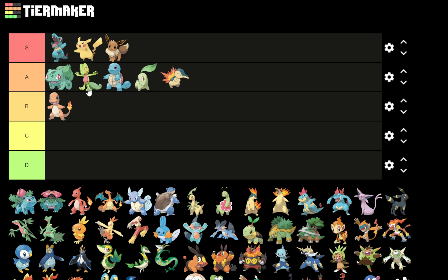No Pokemon is a better advertisement for its region than Treecko is for Hoenn. That specialty note — the way it captures the tropical feel of the region — is such a unique thing for Treecko to have. By personal preference I'd have it more at A, but thinking more about design, appearance, and specialty notes, I'll put Treecko in S.